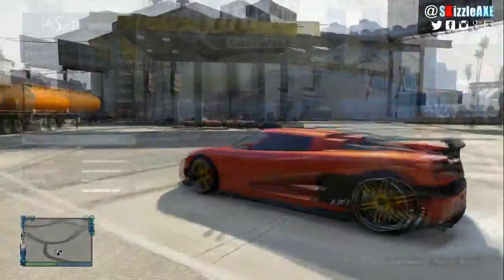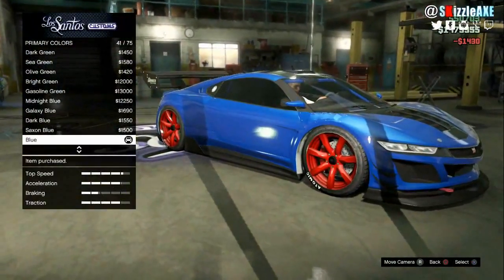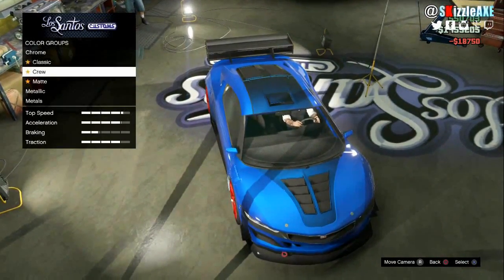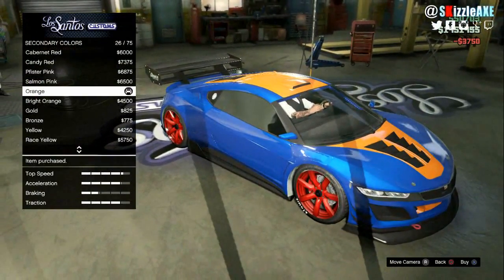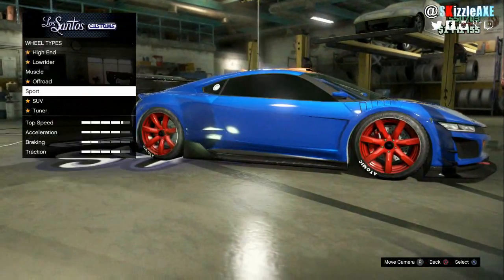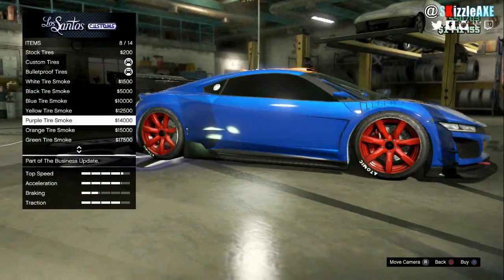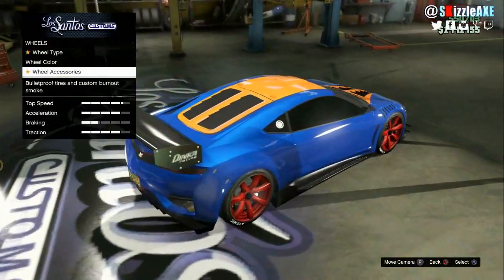Next up we have the Dinka Jester. Get the base blue and pearlescent ultra blue — it will give the blue a little bit more shine. For the secondary color, pick orange; this will definitely make your car stand out. For the tires, pick the Sport Duper 7 tires, paint them with red, and also get red tire smoke. This combination is my favorite and it works best on the Jester, as well as on vehicles that have an option for primary and secondary colors.